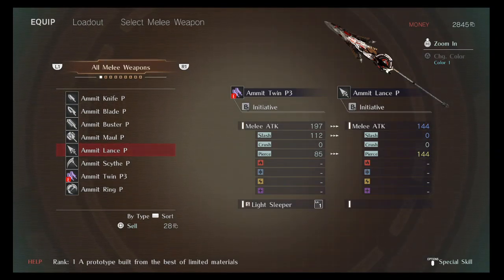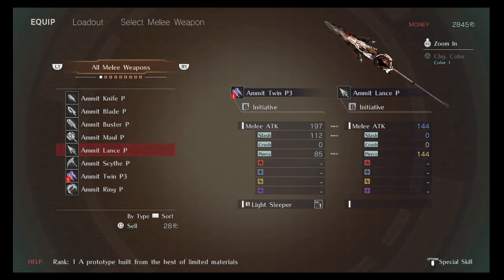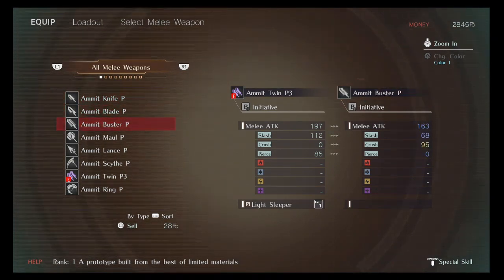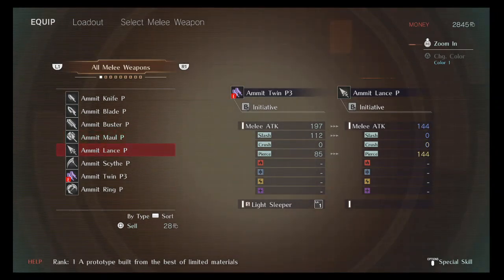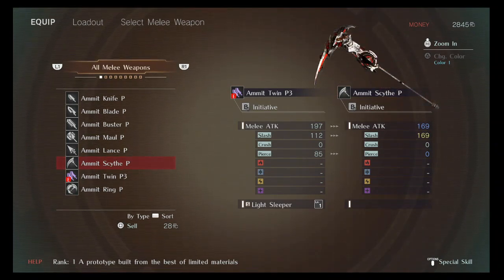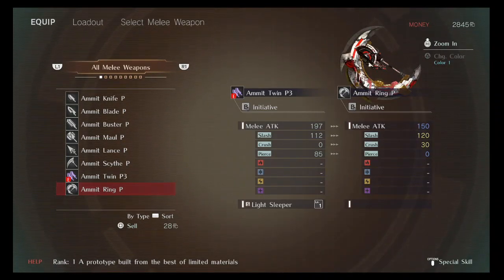So with any enemies you're fighting, you just use crush until the part is broken. You'll still do extra damage because it's broke. But I think pierce really does maximum damage once it's broken. Slash is good universal damage, so if you're looking for damage, I'd honestly say probably go long blade. The buster does damage, the hammer does damage — the scythe, dual blade, and the ammo ring all universally have slash and crush.